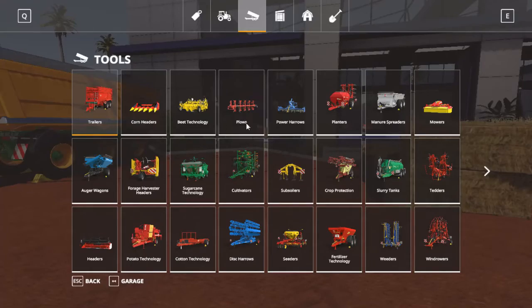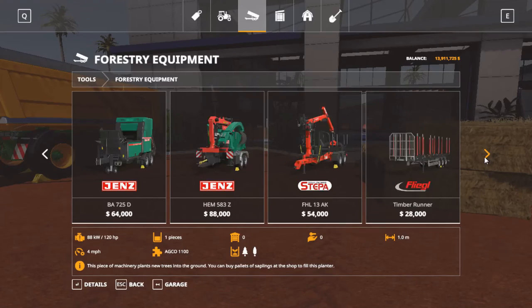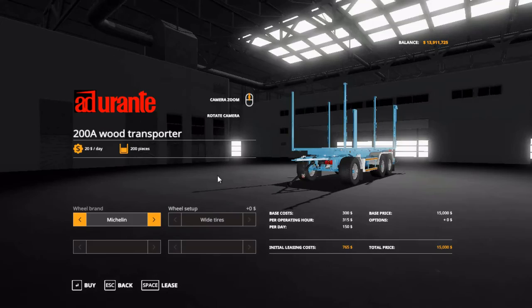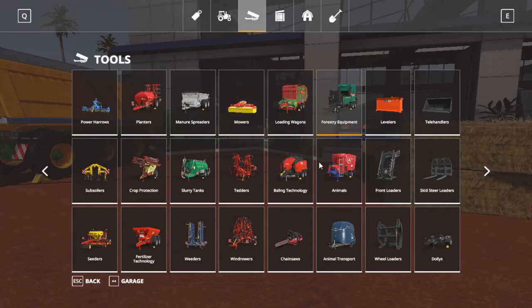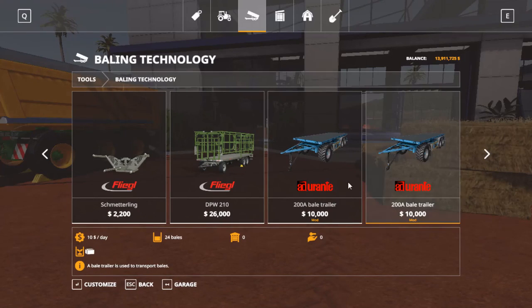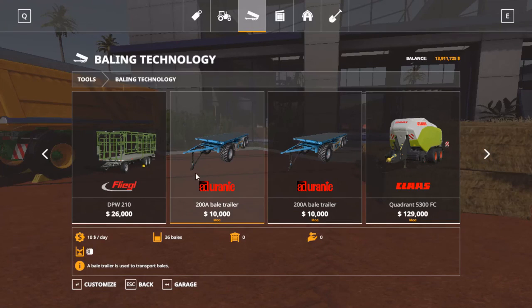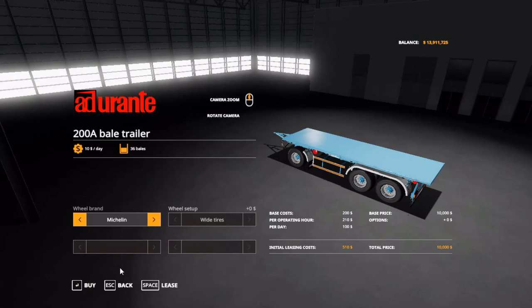There's more too. There's a logging trailer — yep, there it is, that wood transporter — which holds 200 pieces of wood. You can change the tires on any of these between Michelin and Teleborg. And there's a bale trailer — there are two, actually. This one can hold more, so I would get this one. It holds 36 bales.